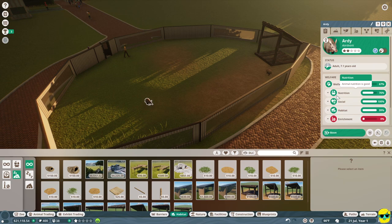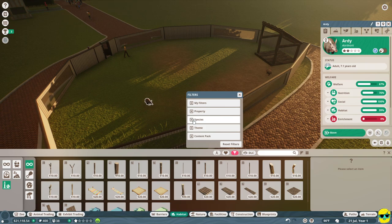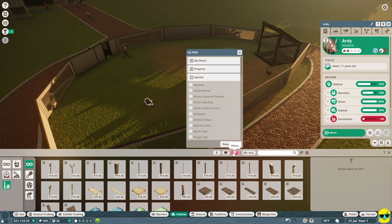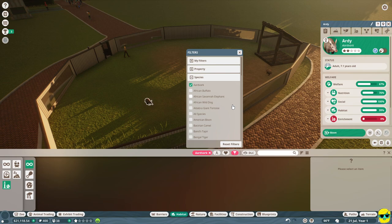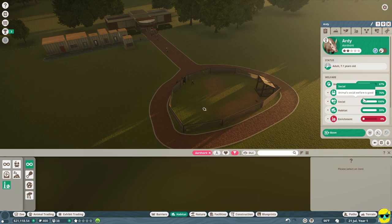We can't affect nutrition yet, but we can affect enrichment. We're still in the habitat build screen, so let's go to enrichment items - it looks like a soccer ball with a post next to it. Now you're building enrichment items, but what you want to do is filter these for the species. Click the cone for filter, unpack the species button and select aardvark. Now you're looking at aardvark-specific enrichment and you'll notice nothing shows up - that is because we have not done the appropriate research. So we cannot effectively boost their enrichment right now, but their welfare is good enough.